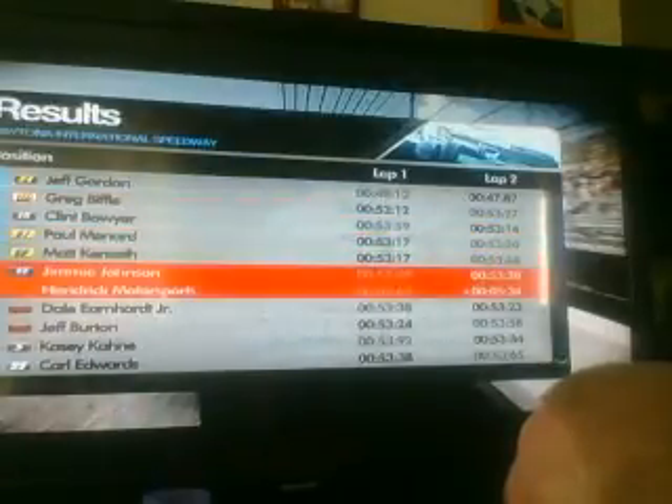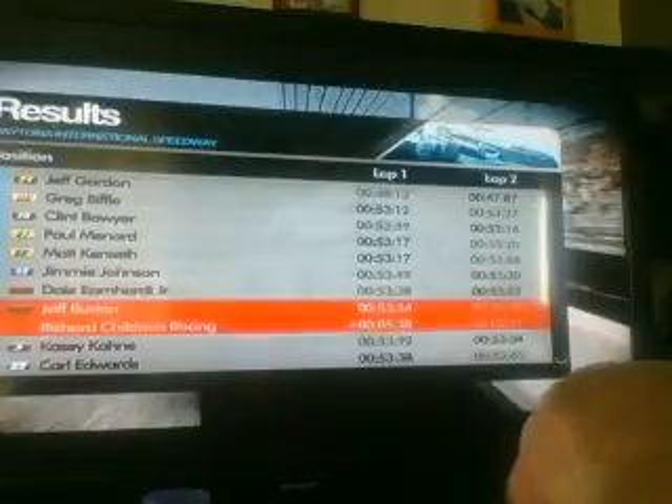We're going to start on pole for duel one. Let's take a look at the qualifying. Me and Greg Biffle are going to start in the front row. Clint Boyer and Paul Menard are in row two. Matt Kenseth and Jimmy Johnson are in row three. Dale Earnhardt Jr. and Jeff Burtner in row four. Casey Kane and Carl Edwards in row five. Anybody in an odd numbered position will be in duel number one, and anybody in an even numbered position will be in duel number two.